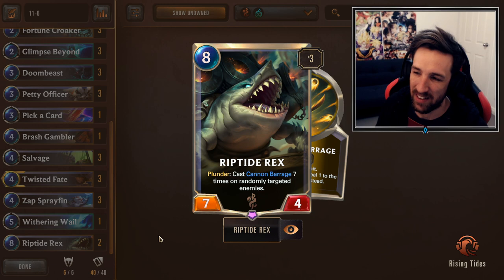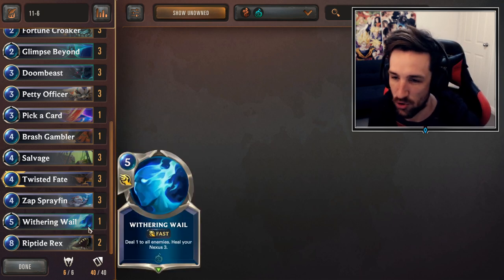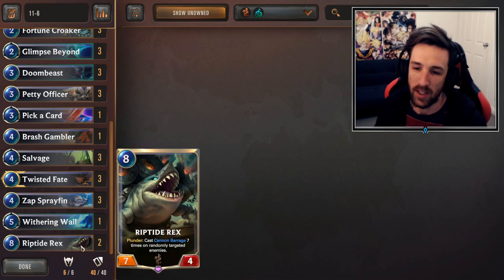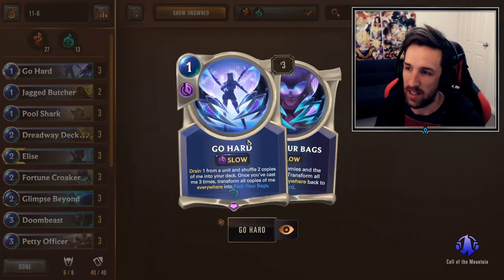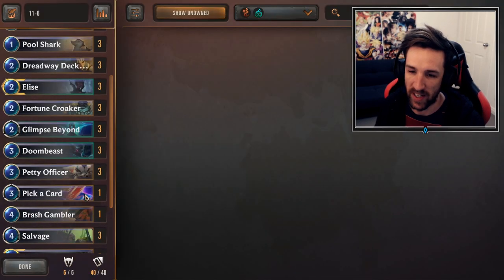We are running Double Riptide Rex in this deck as an alternative finisher. We do have a pretty aggressive curve, so sometimes you can just get to turn 8 and drop a Riptide Rex and end the game on the spot. It also goes great alongside Pack Your Bags, as this deals 5 to the enemy Nexus as well, so it's a way to activate Plunder.